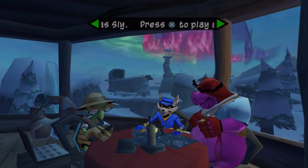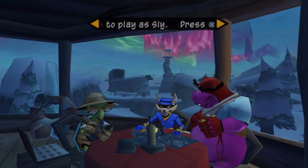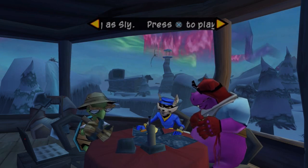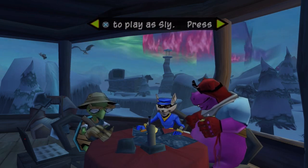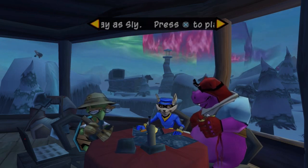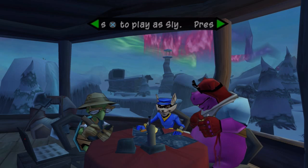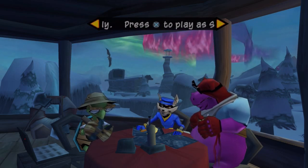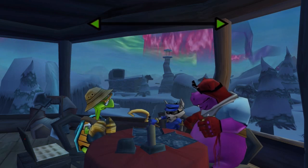Hey everybody, TBGHunter here, and welcome back to more Sly 2: Band of Thieves. Last time, we made some preparations to make a play for the Clockwork Talons and the Lumberjack Games. We also found the location of the Northern Light Battery, and we bugged the entirety of Jambassane's logging camp so we could listen in on any of its conversations. Tonight, we are gonna be heading back out into the field.